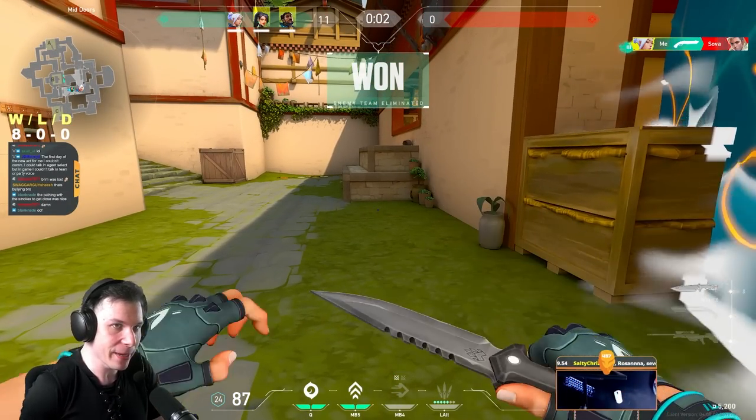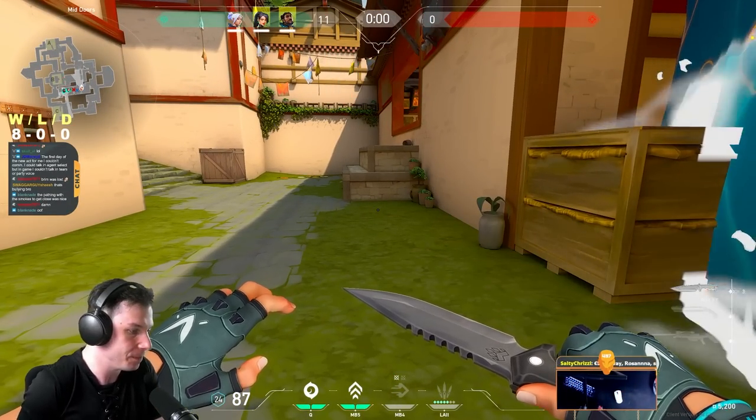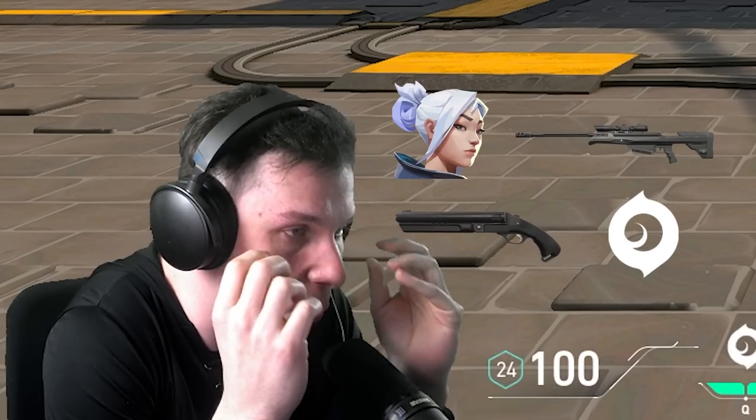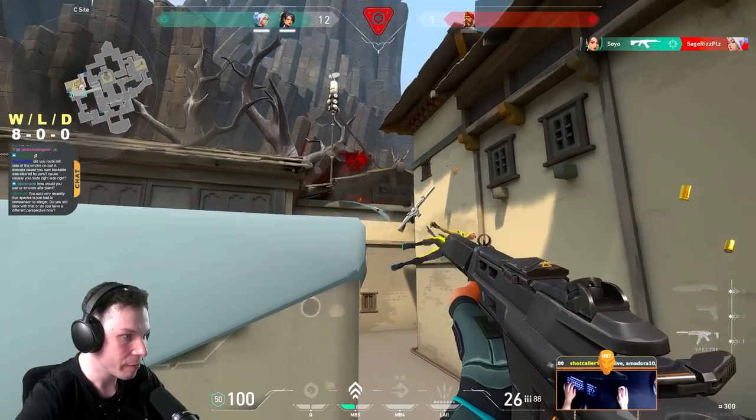Keep the Shorty as a secondary weapon. From the closed beta, this agent's combination of Operator, smokes, and Shorty has been so overpowered.